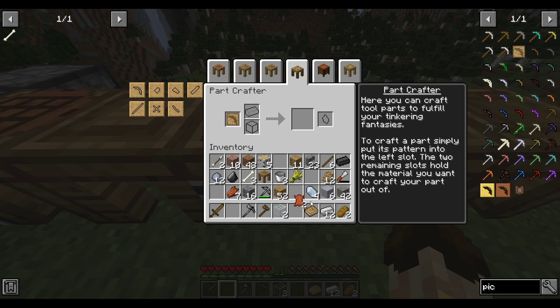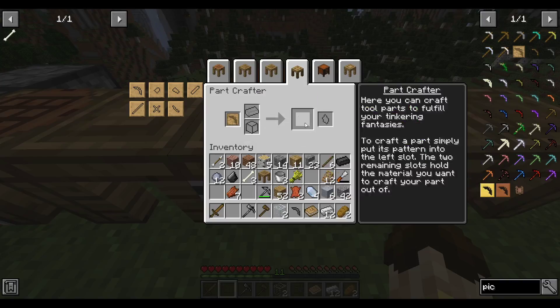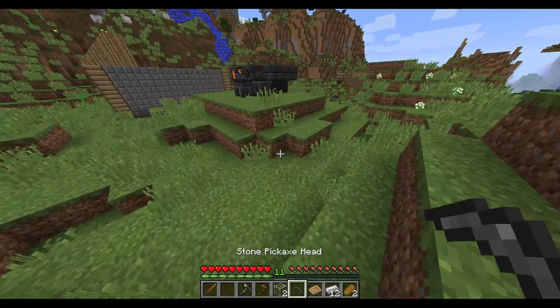That's cool. And now I can just select whichever pattern I want. Super convenient. Voila, we're good. Will the cobblestone stairs work? No, I'm not that lucky. Well, I guess I have actual cobblestone, so.